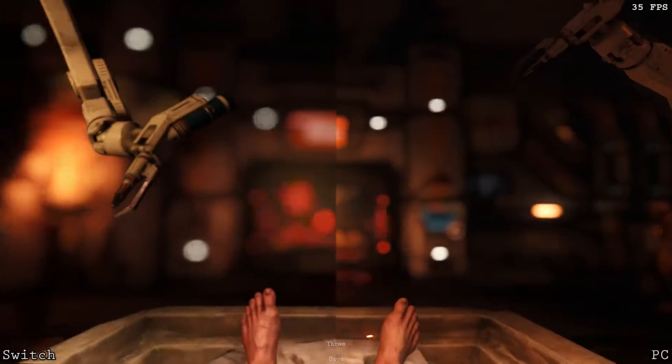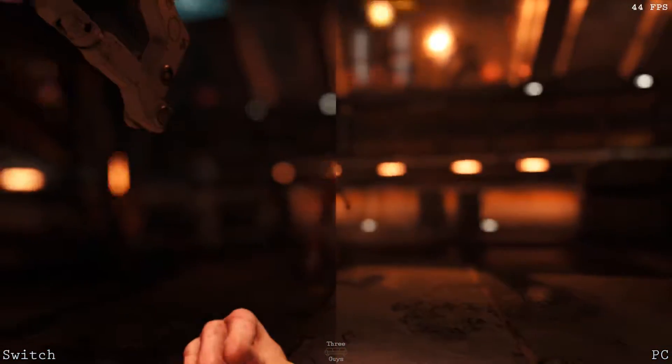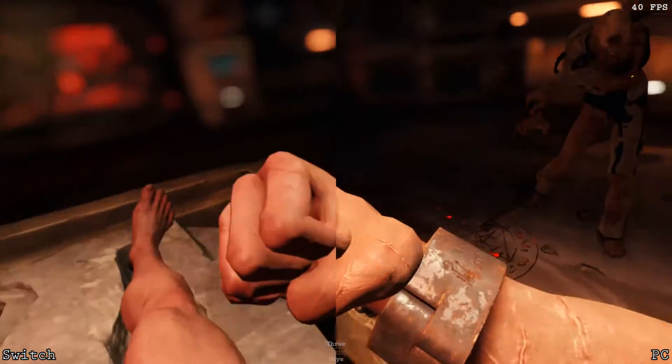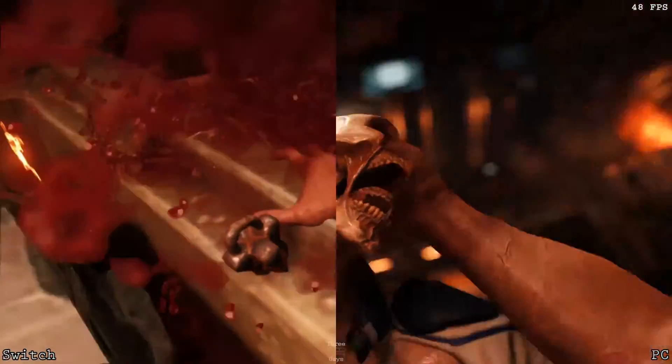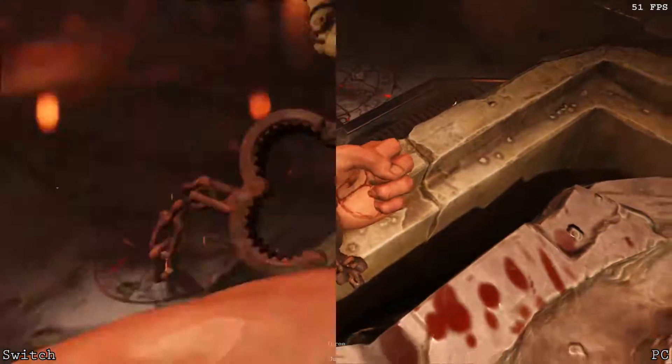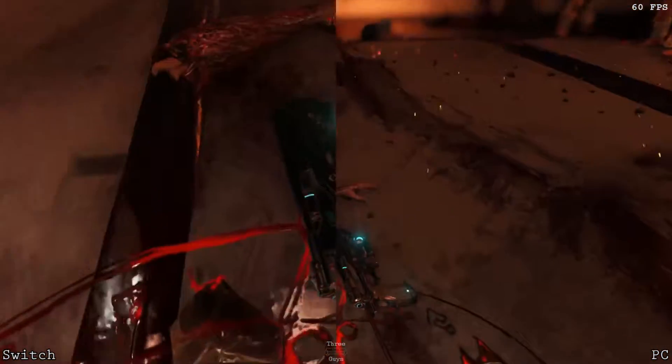As you can see, the Switch side of things is noticeably blurrier, though that's mostly due to lower resolution. You can also notice that the two scenes are not being rendered in sync. That has to do with the hardware rendering things at different speeds — it has nothing to do with anything editing-wise.